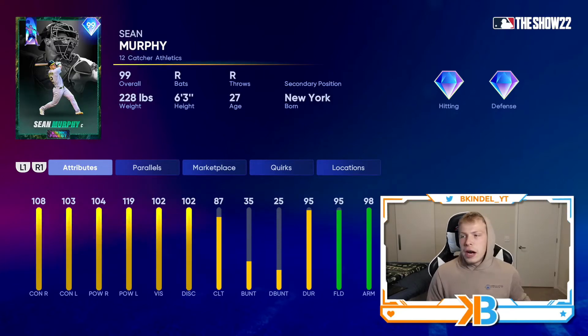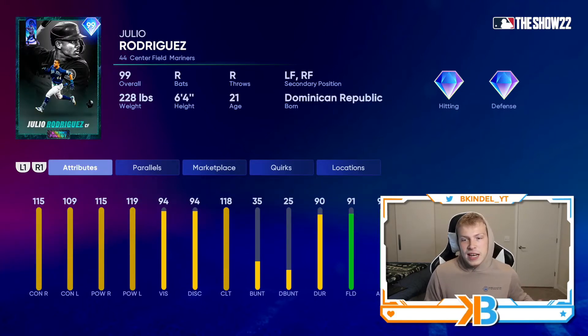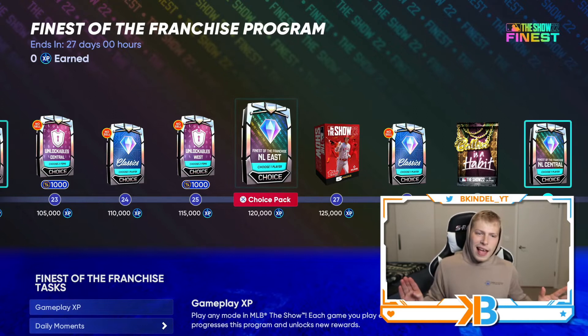Sean Murphy is also another very underrated card in my opinion: 108-103 contact, 104-119 power, 95 fielding, 98 arm, and with that he gets the catcher pop time quirk — basically you're not gonna be able to steal on this guy. J-Rod is gonna be a fan favorite because of his name, but he still looks good: 115-109 contact, 115-119 power, 99 fielding, 99 arm, 99 speed. And Adolis Garcia looks really good in the hitting stats — he also has 94 fielding and 99 arm. You could honestly make a case he's better than that J-Rod card.